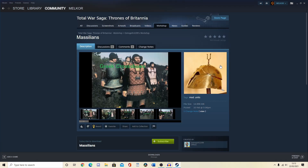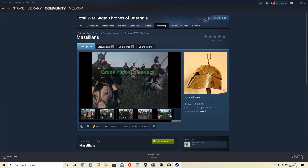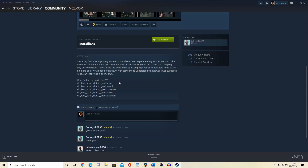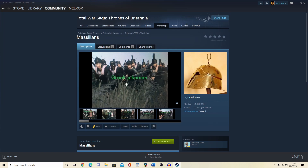Okay, this one is called Massilians. Greek crossbowmen, Greek swords, Greek hoplites. Alright, so it's importing models from Rome 2. Interesting. You know what, I'll give it a little download. Let's see if it does work.